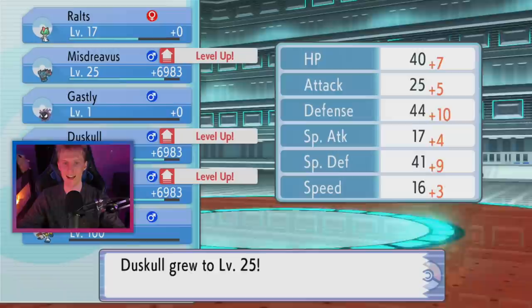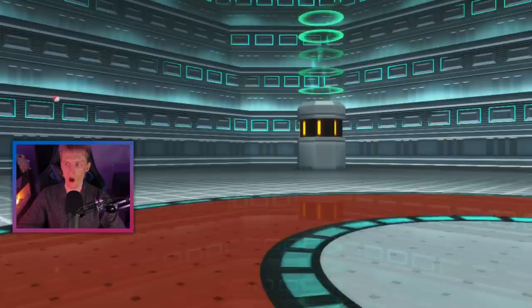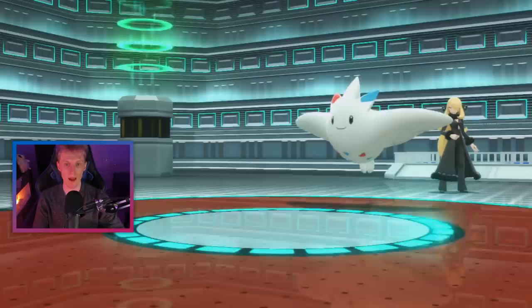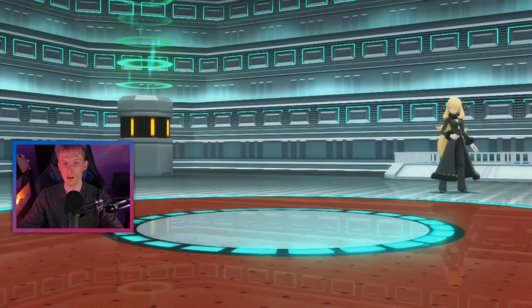The next Pokemon Cynthia sends out is Togekiss, and this is another RNG-focused Pokemon. Togekiss is level 86 with the moves Air Slash, Dazzling Gleam, Aura Sphere, and Thunder Wave, holding Leftovers. If you wanted to try the Fear strategy on this Togekiss, unfortunately you can't. You have to be very wary of Thunder Wave — if Togekiss uses it, it wastes turns of Trick Room and you won't be able to take out her other Pokemon with Destiny Bond. Thankfully, she used either Air Slash or Dazzling Gleam, and Togekiss goes down.